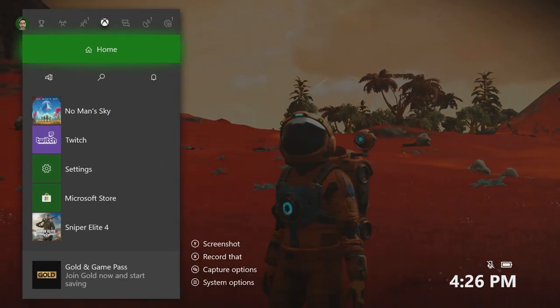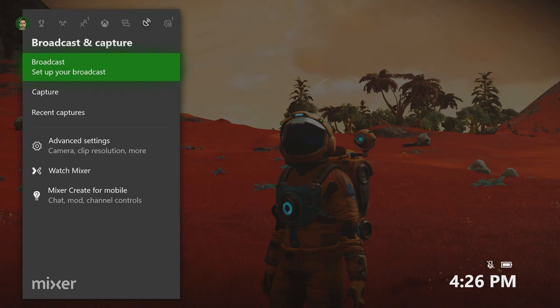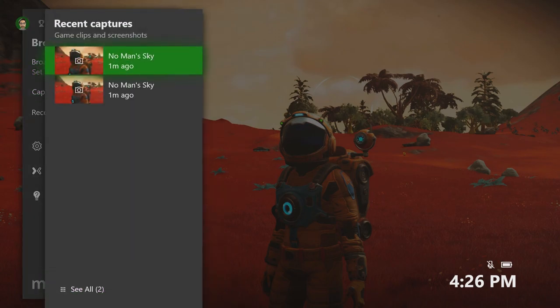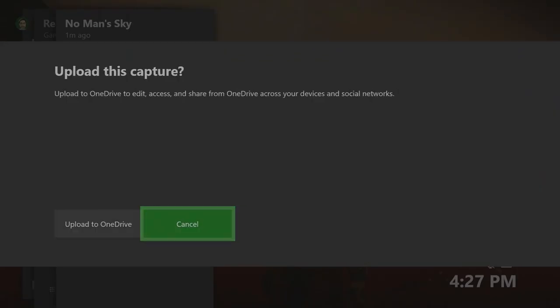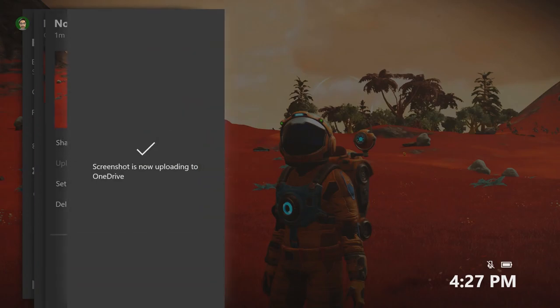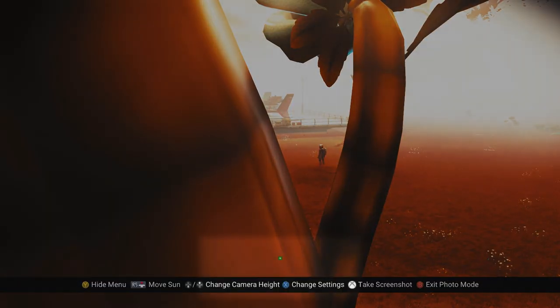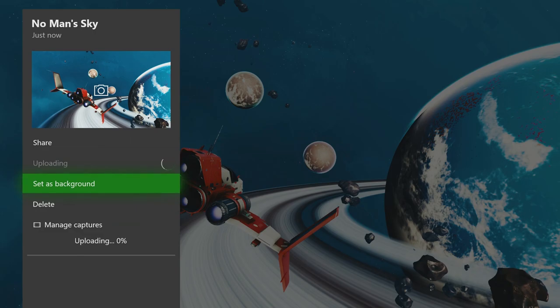If you miss the notification, you can get to your screenshots by going into your Xbox menu and moving over to Broadcast and Capture, then selecting Recent Captures. You can choose to view the photo, and while viewing it you can share it via your activity feed, message, club, Twitter, or your OneDrive. You can also choose to upload the screenshot to your OneDrive and deal with it later.